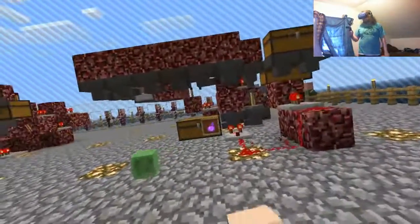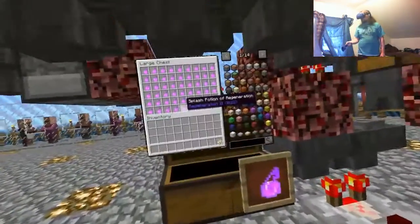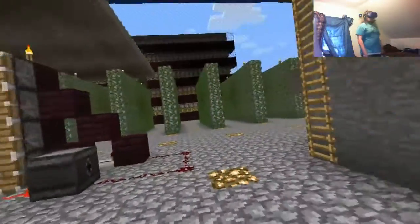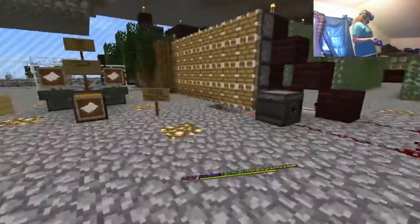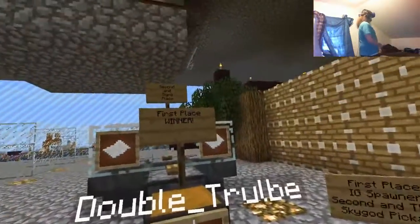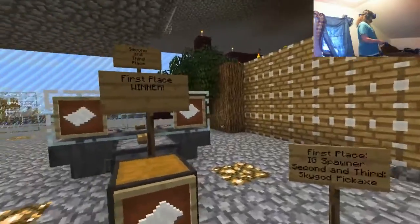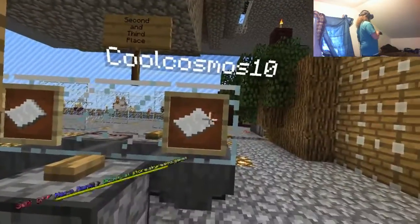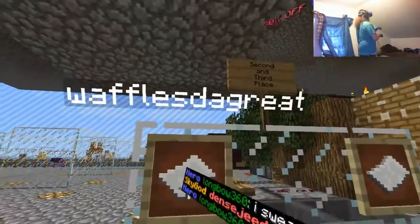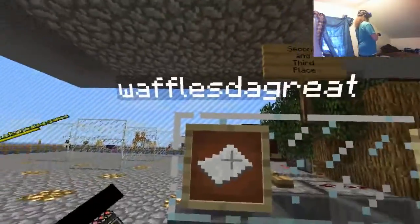I also set up a brewer for the regeneration potions so that I've always got those handy. And I have finally given the IG spawner to Double Trouble. I also got Cool Cosmos his pickaxe but I still haven't gotten Waffles the Great his pickaxe. So if anybody knows him and wants to let him know that there's a pickaxe for him, that would be cool.